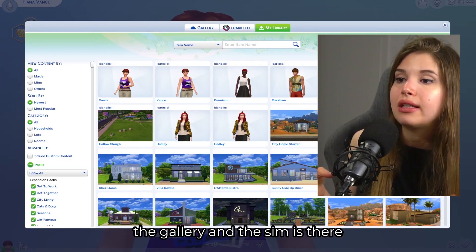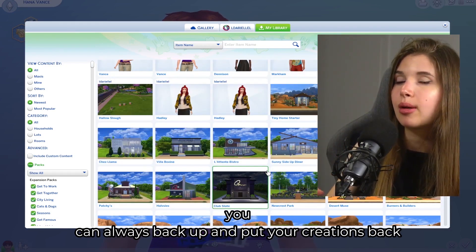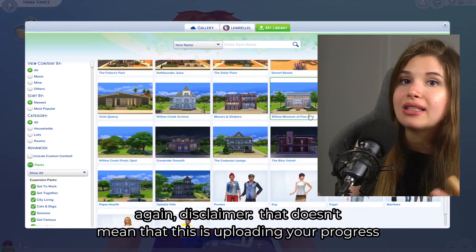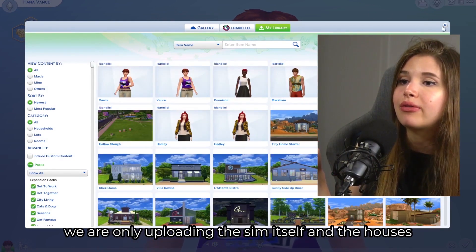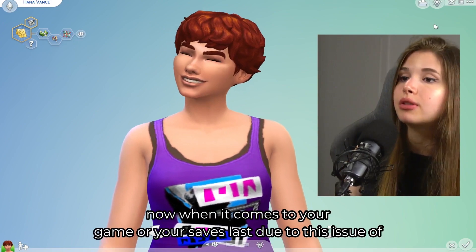Uploading your builds to the gallery is the best way to back up your creations — they are stored on the gallery and accessible from whatever account you have. Disclaimer: this does not upload your game progress; we are only uploading the sim itself, and any houses, rooms, or apartments you want to share.